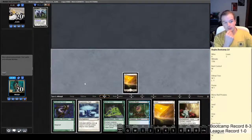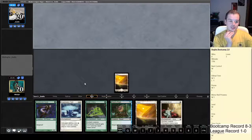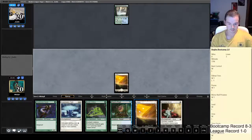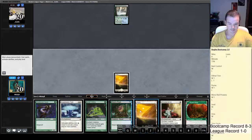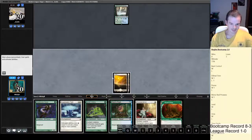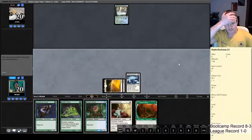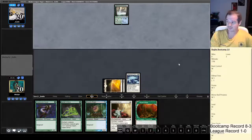Opponent's mulled to five. He's not revealed a Chancellor or anything, so no going off on turn one. Thanks, Dryad Arbor — you seem completely useless. Let's jam Suppression Field. Hopefully it gets us there, although not having a creature down on the board to attack with on our turn three seems super bad. Yeah, this is probably a mulligan.